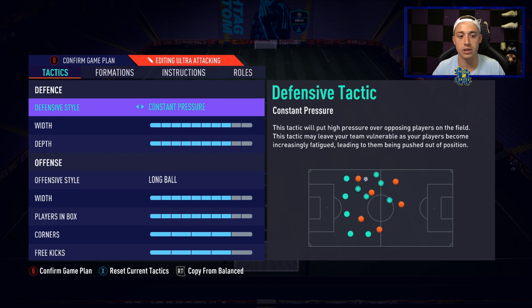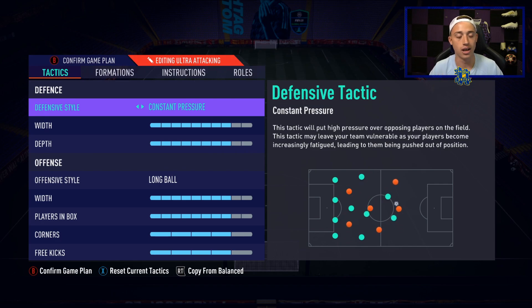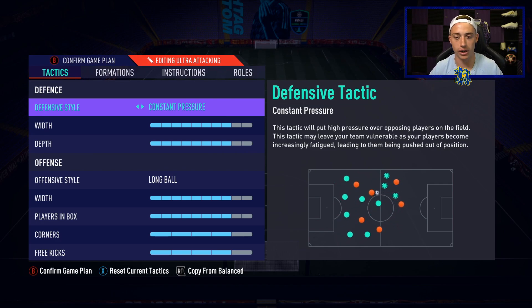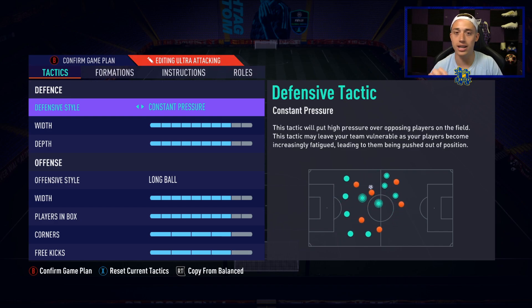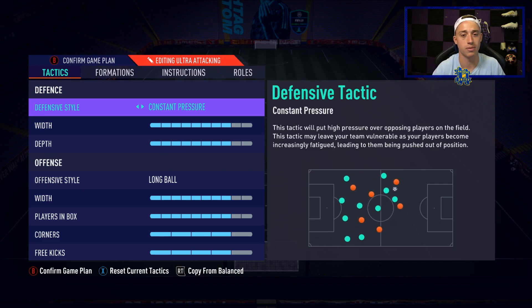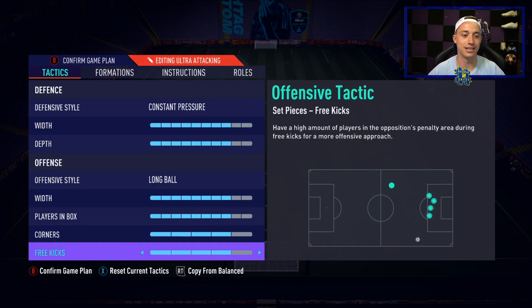If you go 30-40 minutes on constant pressure you'll see a real difference in your players' stamina. I would switch to this formation when we're a goal or two down, but often after the 60th or 70th minute. Even if you go 2-0 or 3-0 down in the 20th or 30th minute, don't panic and put constant pressure on straight away — save it for later in the game where you might have your opponent on strings near the end. Constant pressure and long ball work very well together as tactics.